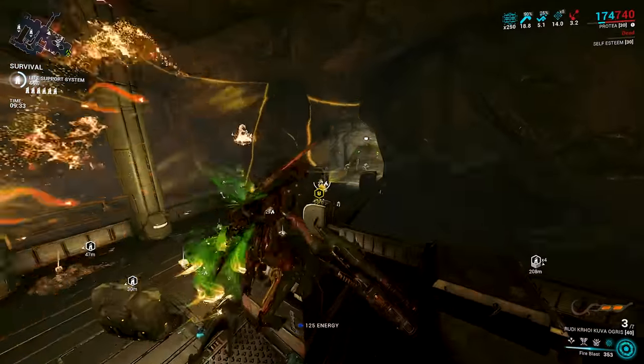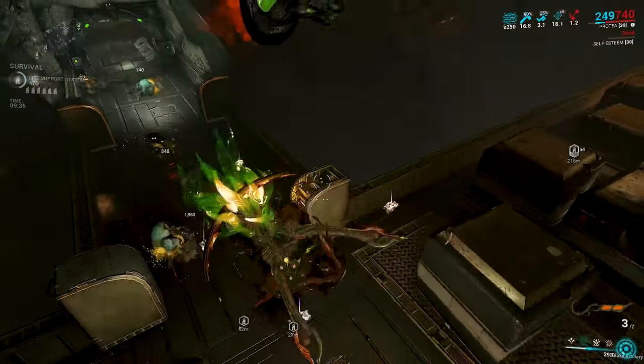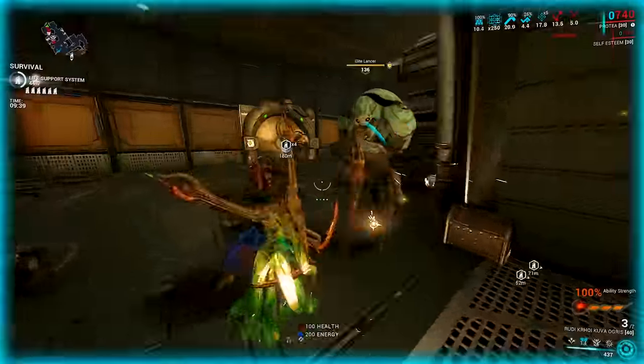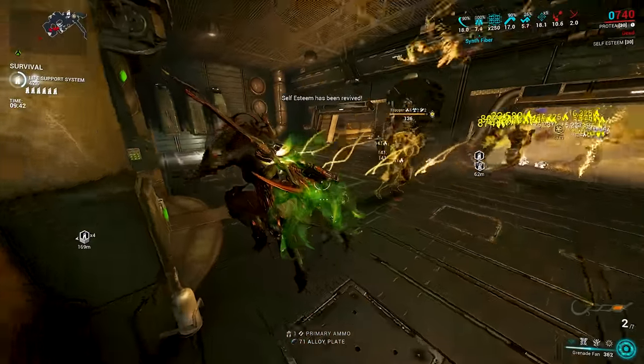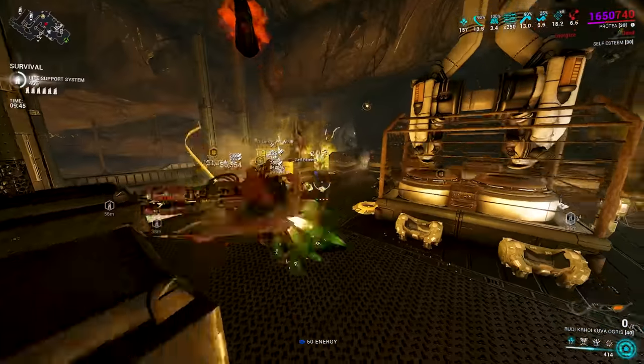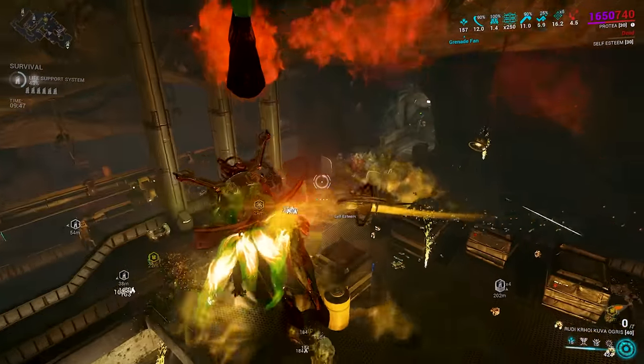I also decided to try the Kuva Ogress with the rolling ball setup for more heat procs around the map, burning anything that got near them with Napalm shots equipped as well. That is definitely a fun setup to run with.